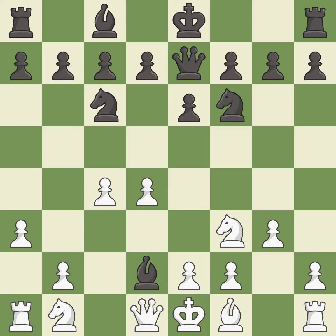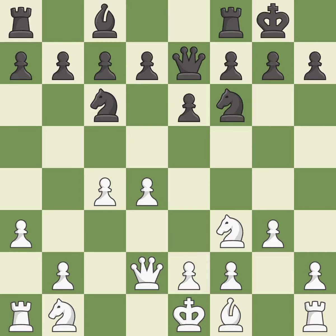This is an equal trade. Takes back. Castling gets the king to a safer square, out of the center of the board, while also developing a rook. Castling kingside tends to be safer because the king is further from the center.